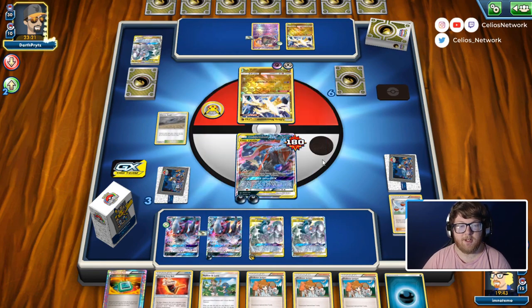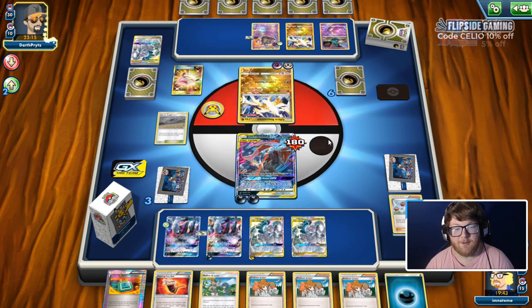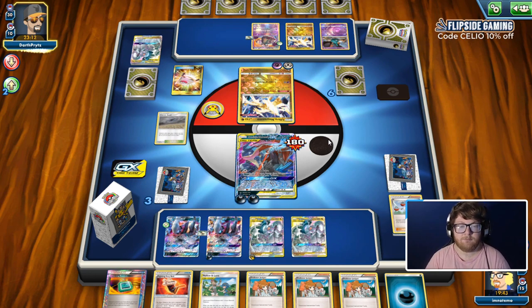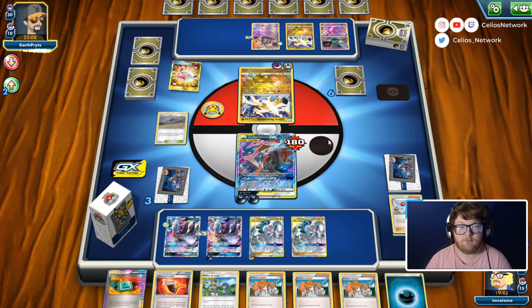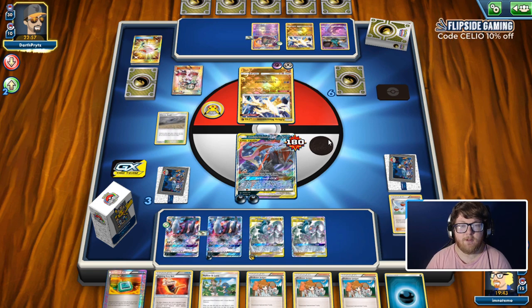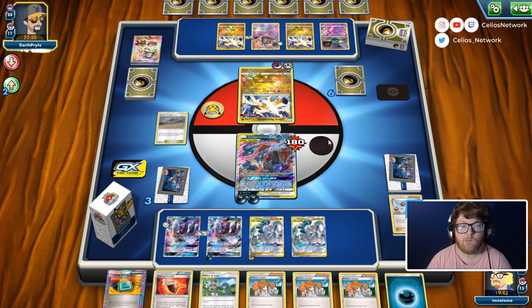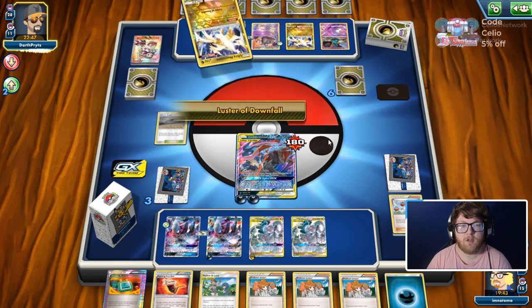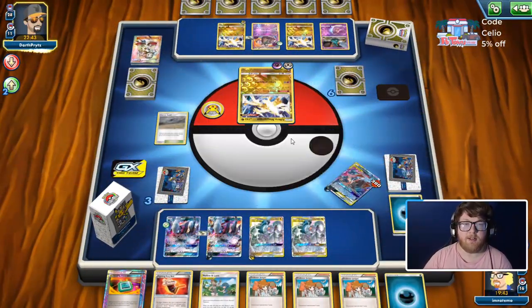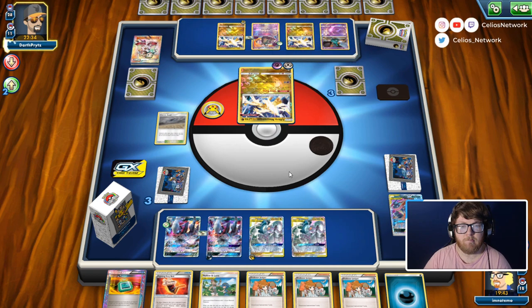The bad news here is they are going to take four prize cards off of this Zoro Ninja. But we are going to knock them out — we're going to N them and knock them out unless they N us first. They're using Teammates. I wonder if they prepare for next turn or get something useful now. Double Dragon on the benched one — okay, so the plan is N-ing them and hoping they can't get a Guzma. Okay, so N them down to two.